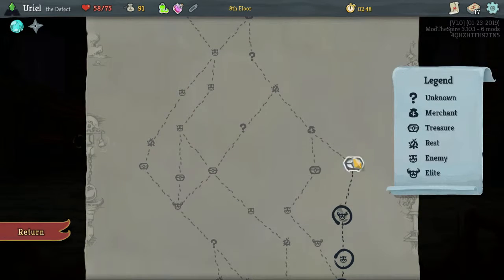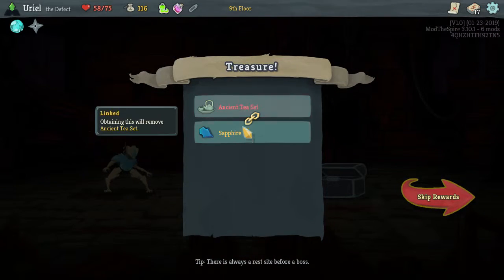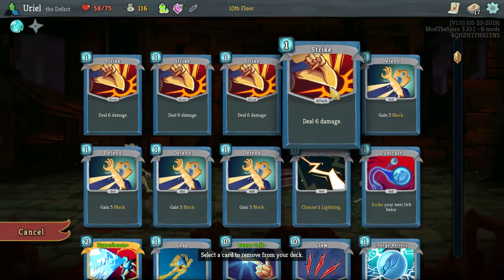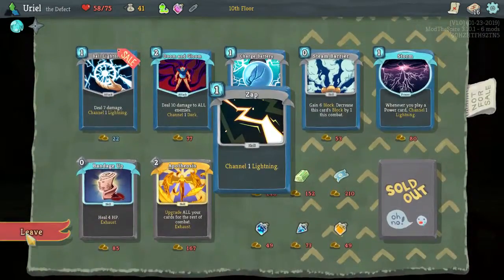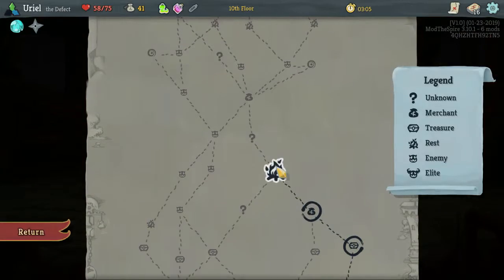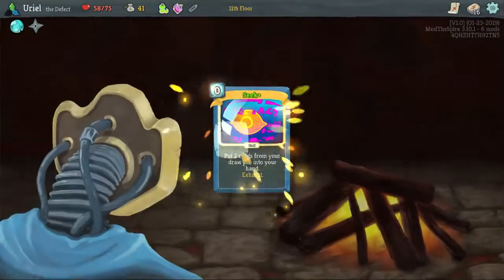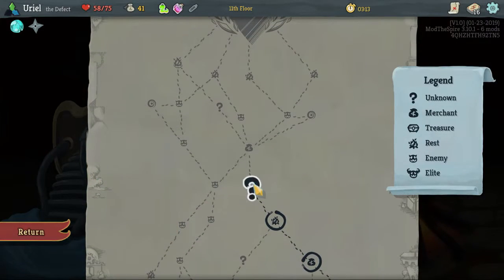Seek is always a wonderful card. You know what, I'll take the key because just after rest sites that's not that great. And let us remove — yeah, let's remove the Zap. There we go. And upgrade the Seek, because that pretty much lets us pull out our big hit.